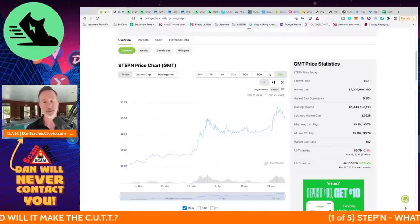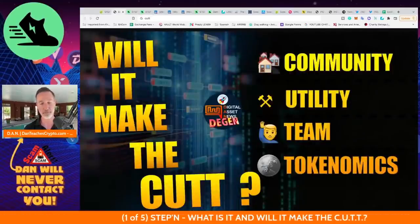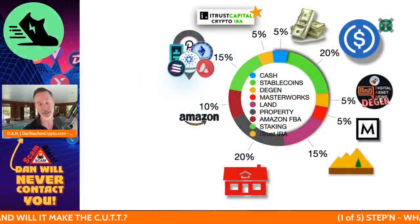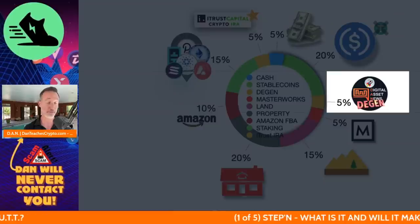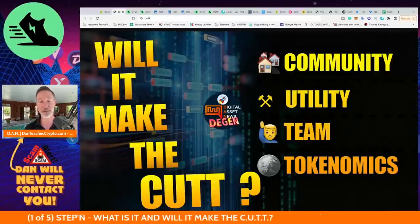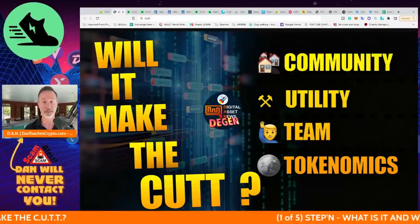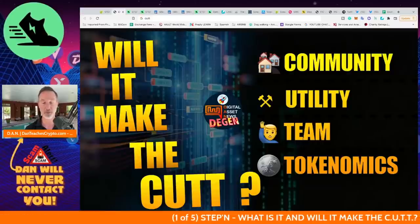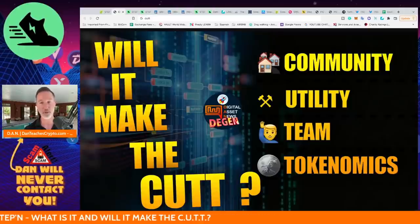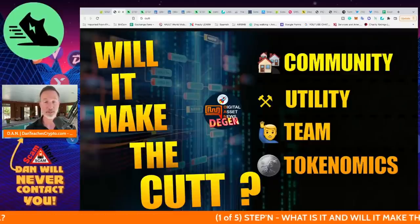For every project out there, you have to peel back the layers to understand if it's going to be a good one or something to pass on. These D-Gen plays are only 3 to 5% of my portfolio — most of it is just hodling and dollar-cost averaging. But I like to take a look at plays that could potentially be big. I look at the community: how big is it, is it pushing the project forward, and will it stick around?